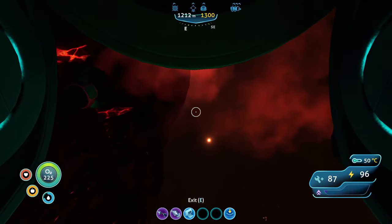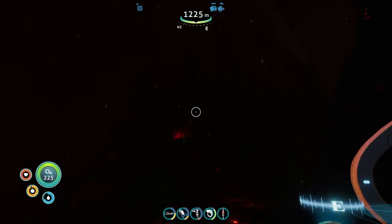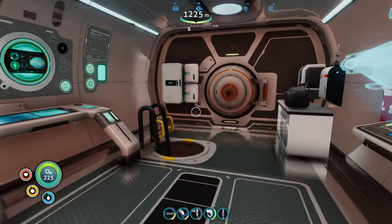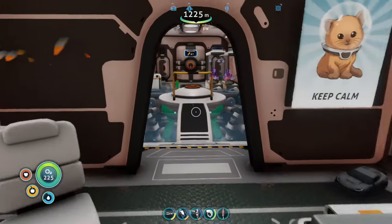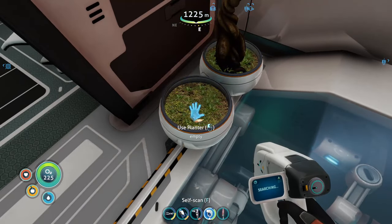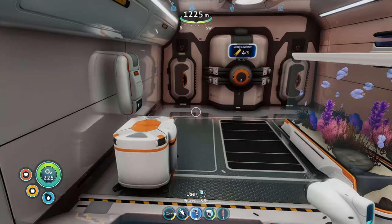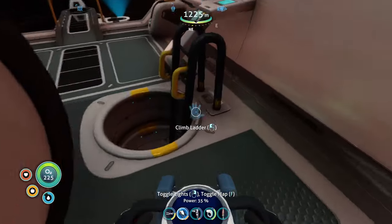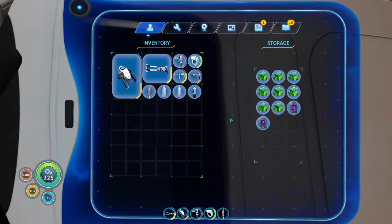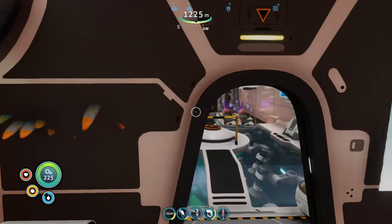Welcome back to Subnautica! Today we're gonna be trying to go inside the lava castle — apparently that's what it is, and I got really close to it. In terms of stocking up, I already got some water on me, but I'm gonna grab some potatoes to quickly fill up. I gotta remember to plant one. Let me double check my storage is empty. I almost forgot — two purple tablets and one ion cube, that's apparently what I need for this.